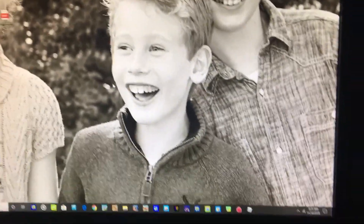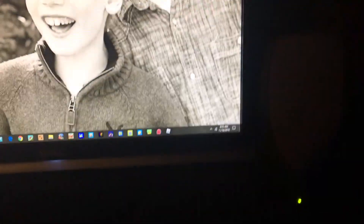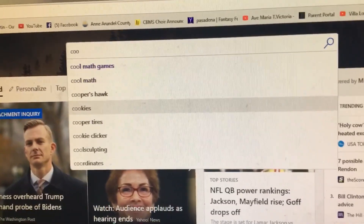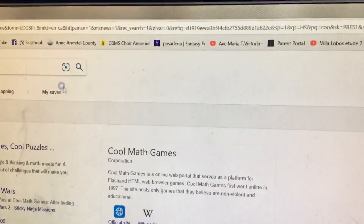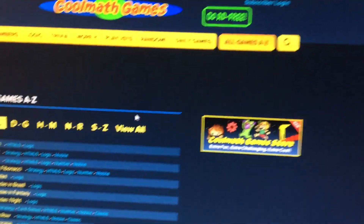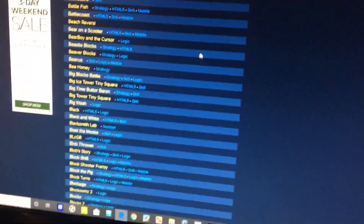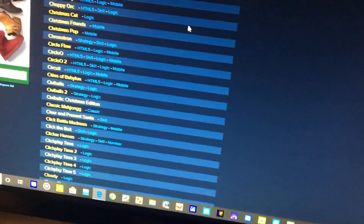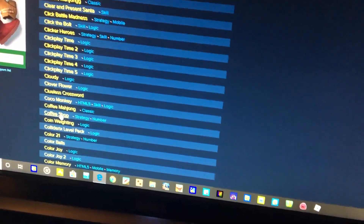Hey guys, here's the game where you can sell coffee. First you're gonna click on the big blue E, then you're gonna type in Cool Math Games and click on it. Then you're gonna click on the first link, go to all games A to Z, and scroll down to the C section. There it is — Coffee Shop.